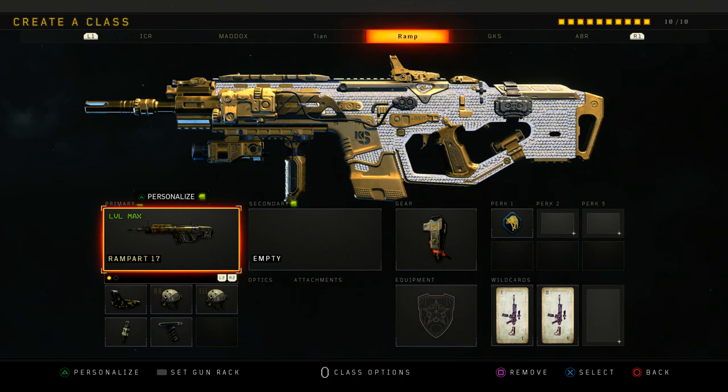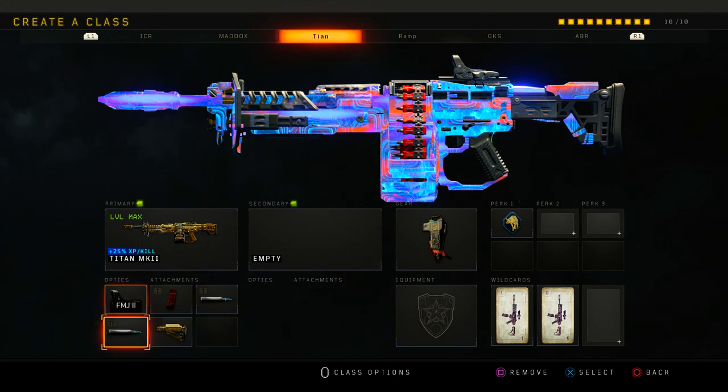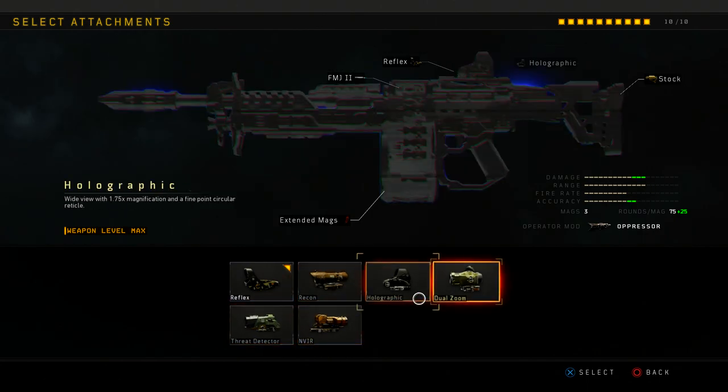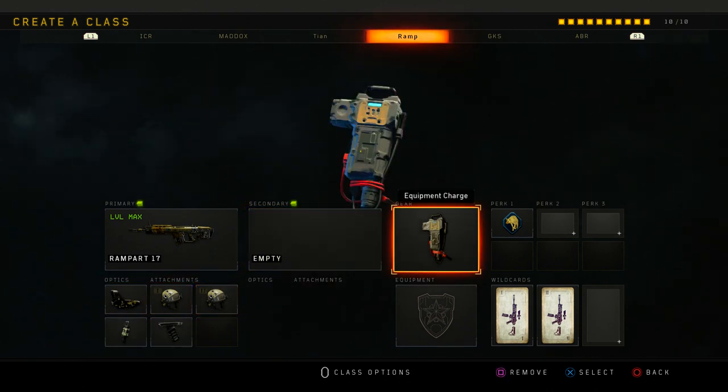With the Titan I use extended mags, quick draw or double FMJ, and stock with the reflex — it doesn't have ELO so that's why I use reflex. Then the Rampart — this is my core class. I usually use this gun for when I switch out equipment setups.